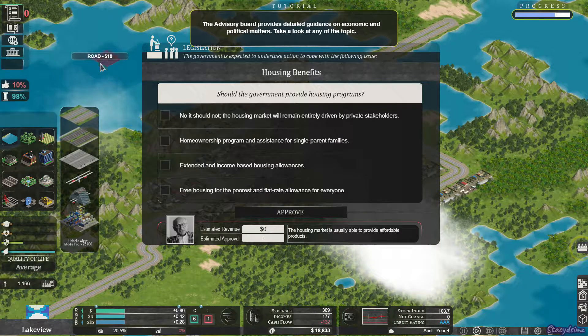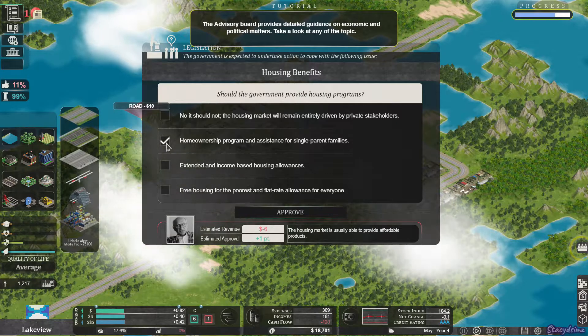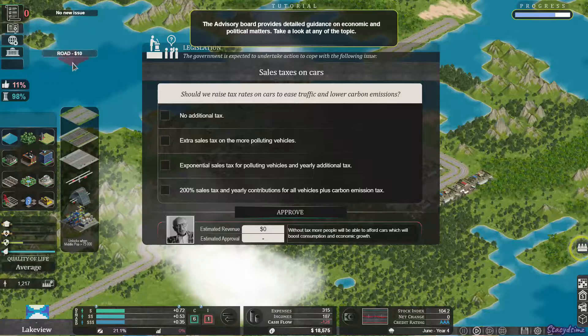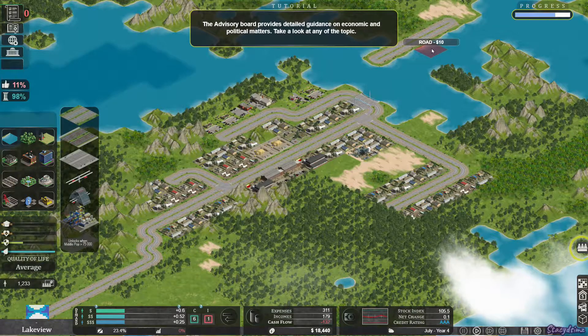Another issue — this is asking if the government should provide housing programs. I'm going to choose 'homeownership program and assistance for single parent families.' We have one last issue and it's asking if we should raise the tax rate on cars to reduce traffic and lower carbon emissions. I'm going to choose 'extra sales tax on more polluting vehicles.'